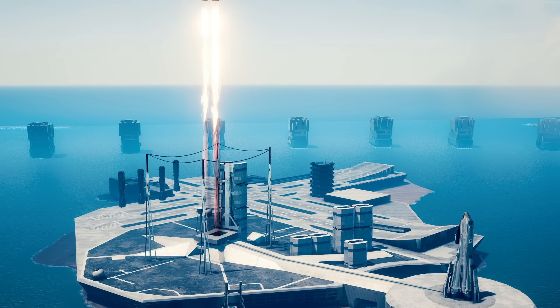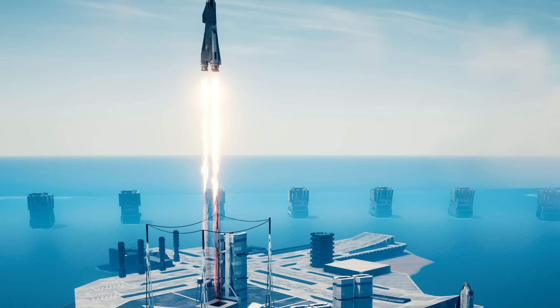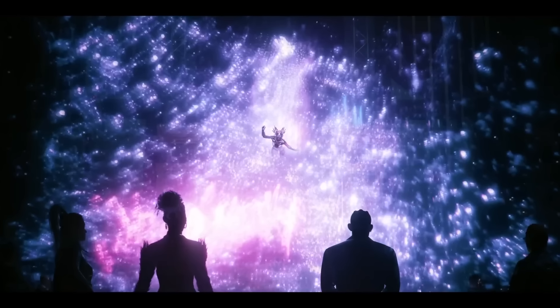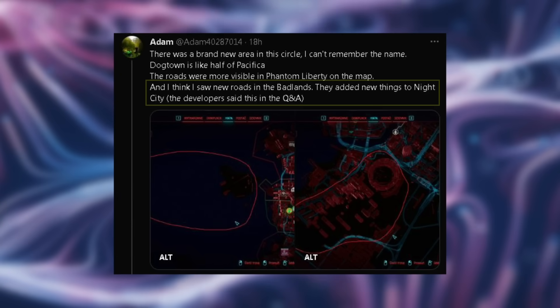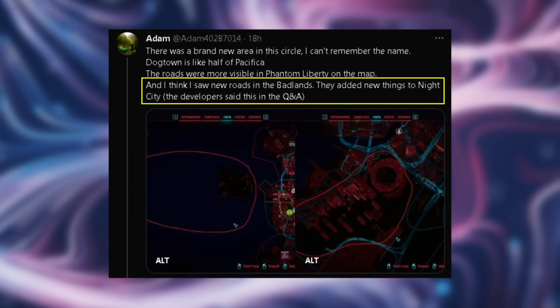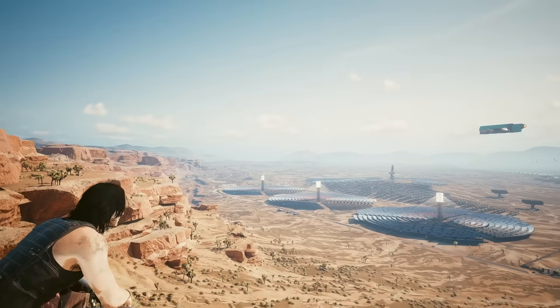Orbital Air is a spaceflight company, and our theory is that in Phantom Liberty we'll be going to the orbital habitat known as the Crystal Palace. We've seen Orbital Air in trailers, and we've seen potential hints of the Crystal Palace in the most recent trailer, so this lends more credence to that theory. It also seems like the Badlands will be getting new real estate on the map as well, with new pads and roads built on the outskirts of Night City.